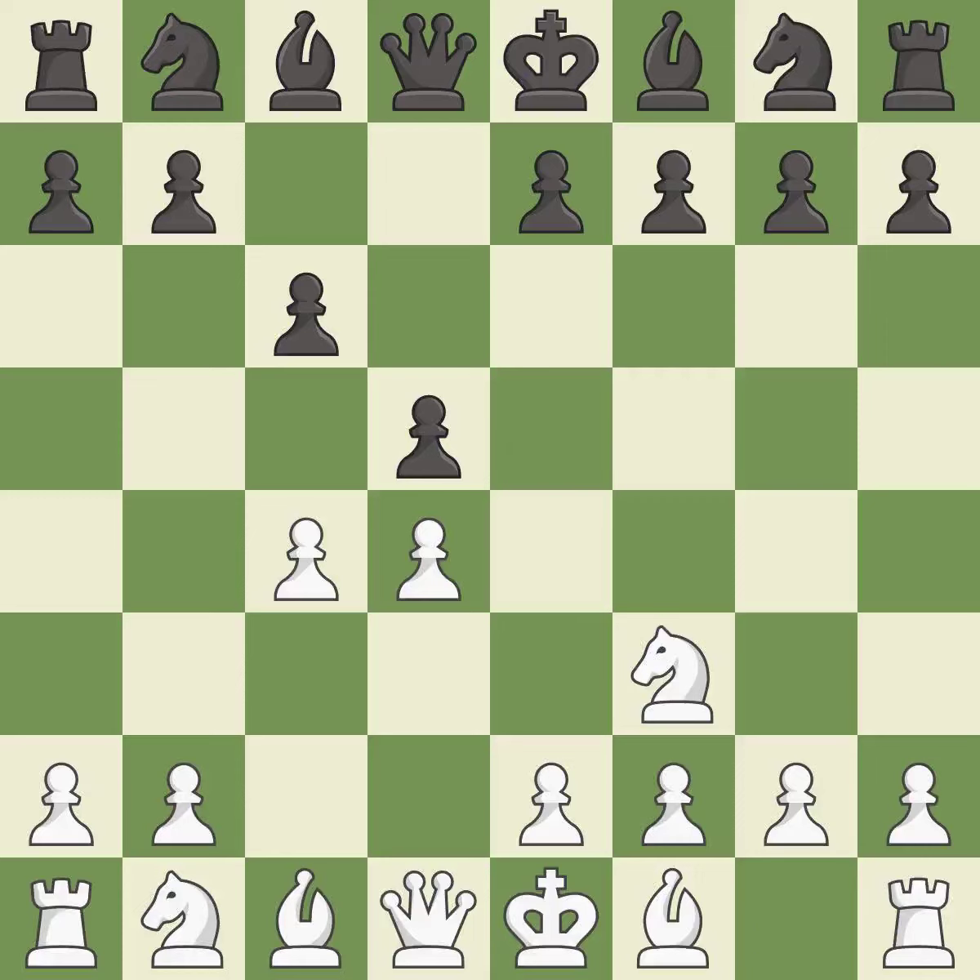Nf3 controls the e5 square and protects the d4 pawn. Nf6 develops the knight toward the center, adds support to the d5 pawn, and controls the e4 square.